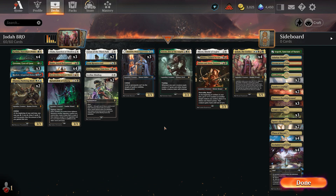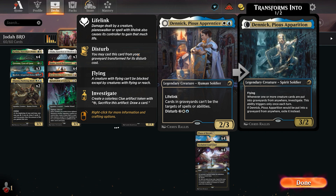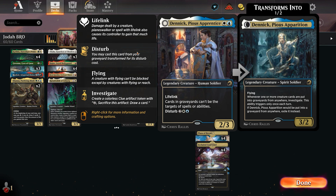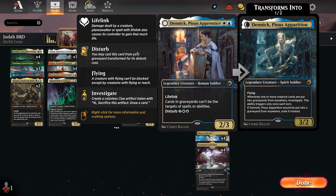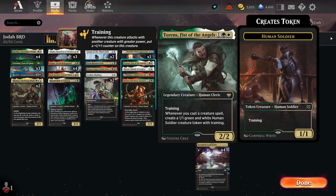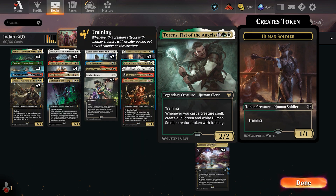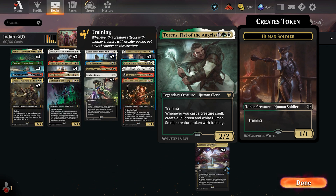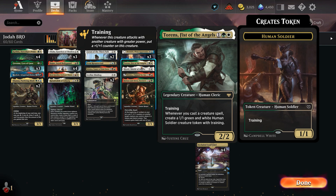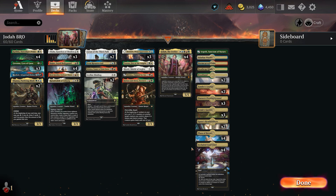Then this is a good stuff pile. We have Denik for early blocking and life gain - Denik is very good, and the graveyard ability is nice as well because a lot of decks rely on their graveyard now. The disturb ability lets you get a flying 3-2, which is nice if your board gets wiped. We have one Torrens, Fist of Angels - training, and whenever you cast a creature spell, create a 1-1 green and white human soldier creature token that also has training. Every single card in the deck except the two Leyline Bindings is a creature, so this triggers constantly. It also lets you create little 1-1 blockers so you can chump block without blocking with your legendaries.